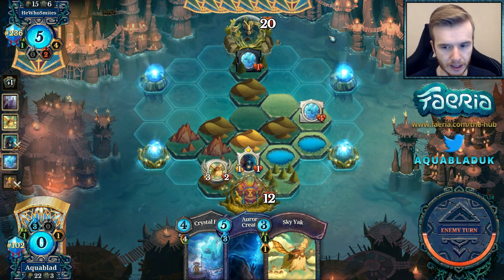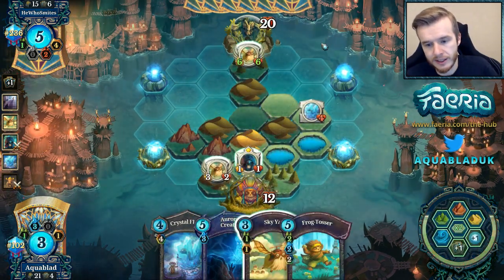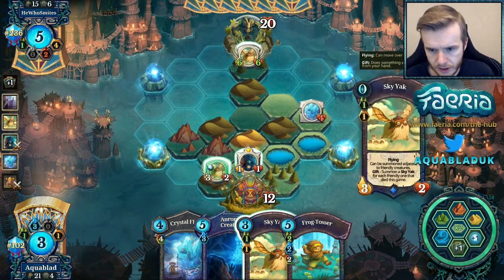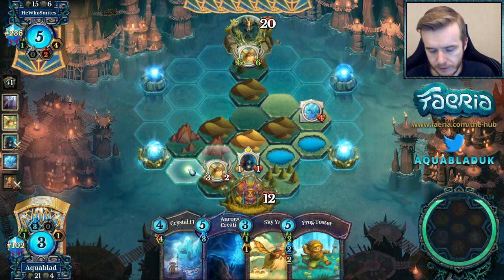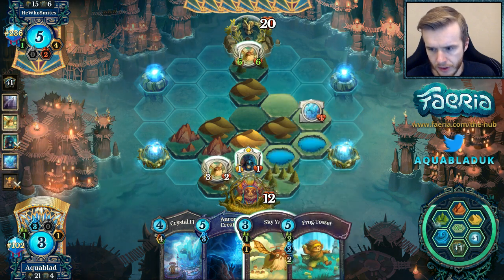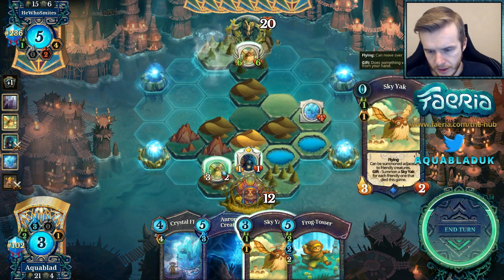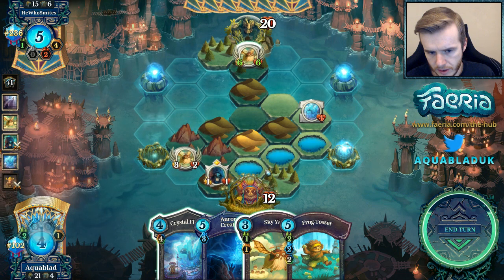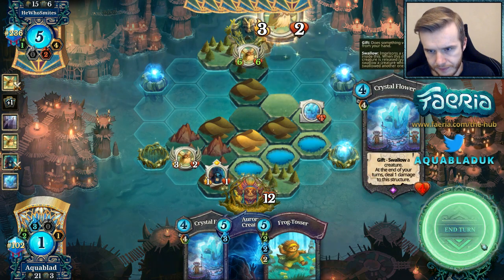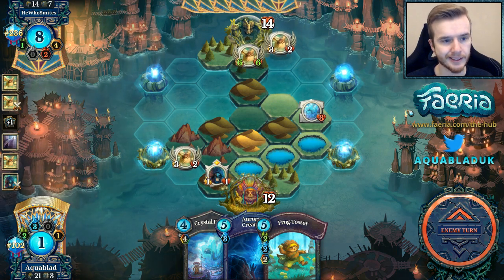I have options I'd like to use aggressively. It's going to be a pass — very interesting. This actually gives me the Faria to — oh, I can actually Creation this now. We also have Frog Tosser, which is quite nice. Let's do this. We'll play another Sky Yak — we're just trying to kill him the next two turns, giving that 6-6 a bit of help. It's going to need two more damage to find lethal over the next two turns. Being able to play that Sky Yak there is pretty helpful.